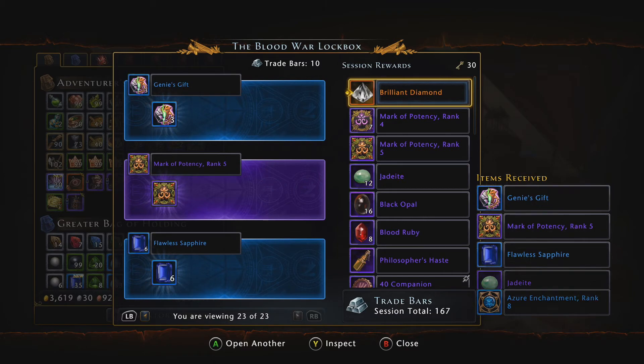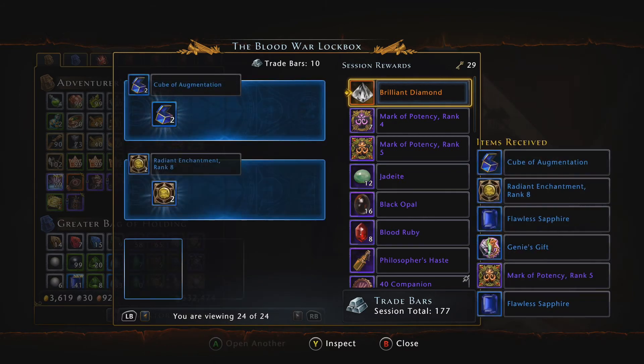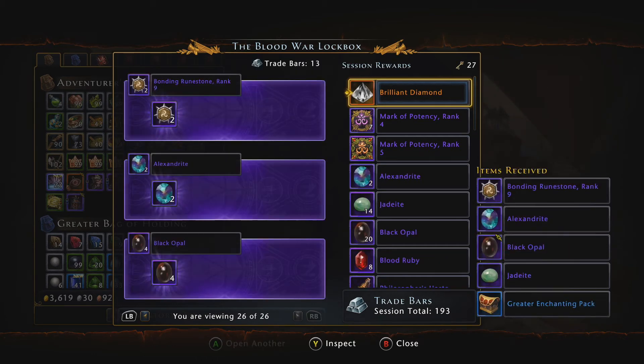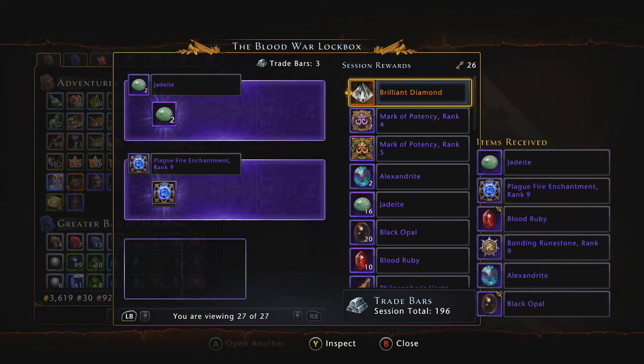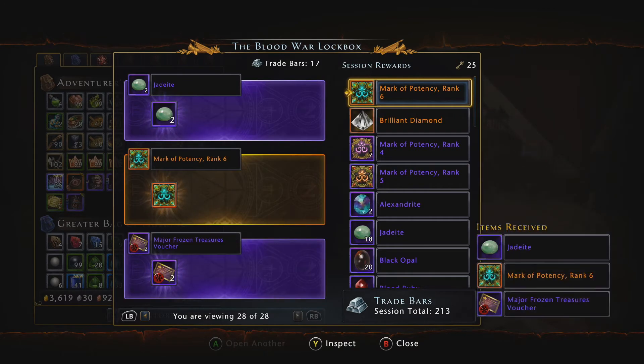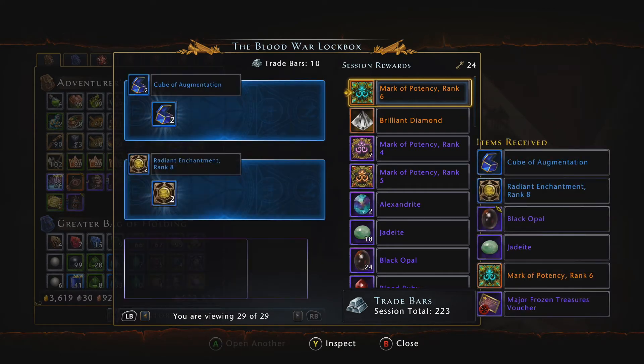Some more genie gifts, some more cubes — cubes are expensive. A bonding rank nine, some more refinement, and a mark of potency rank six.